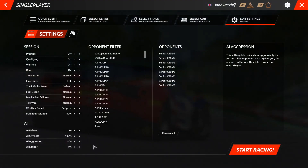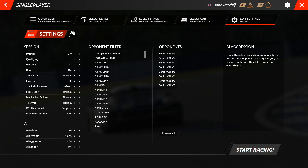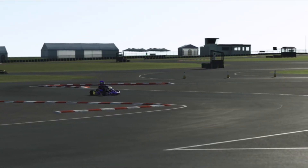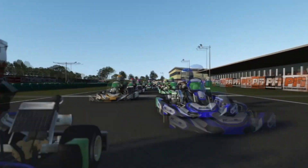Once you've selected the right percentages for your current skill level, simply click start racing in the bottom right hand corner of your screen and head out onto that virtual track. As you get better at certain areas of racing, you can manipulate these settings independently of each other to work on the specific areas that you need to improve upon.